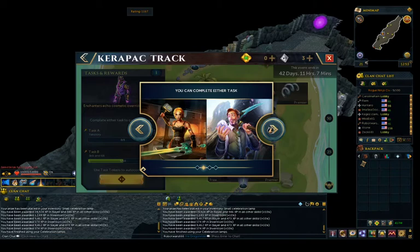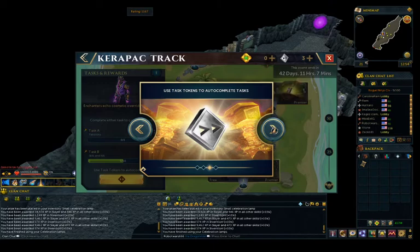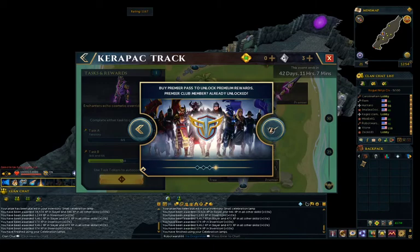It's like always: complete tasks for rewards. Most of them are cosmetics, some of them like loose crows, XP lamps, bonus XP. You can skip certain tasks with skip tokens. And when you buy the Premiere Pass to unlock Premiere Rewards — Premiere Club member already unlocked.